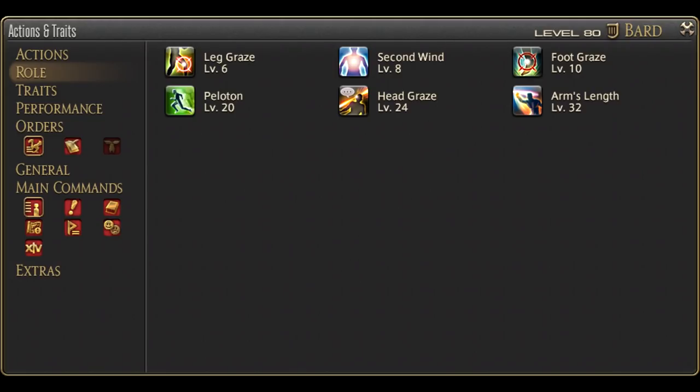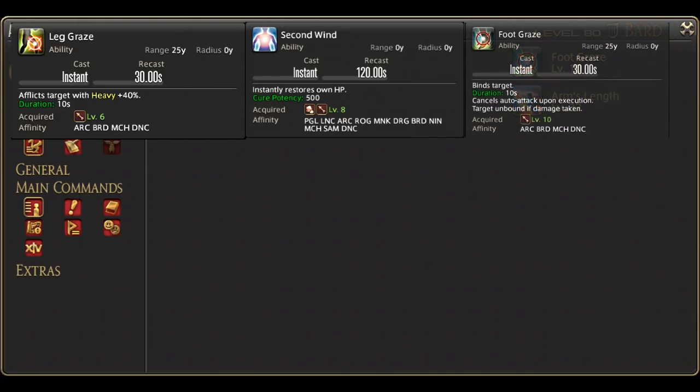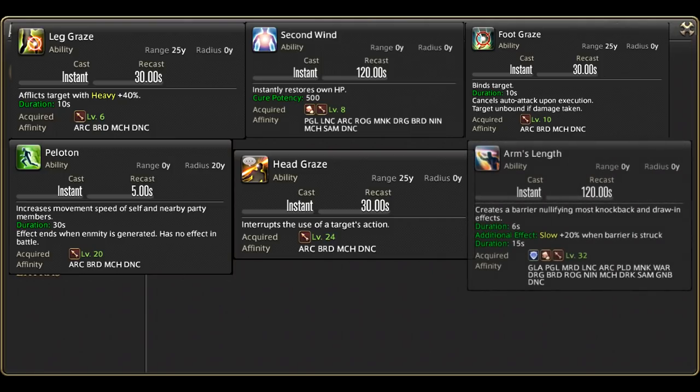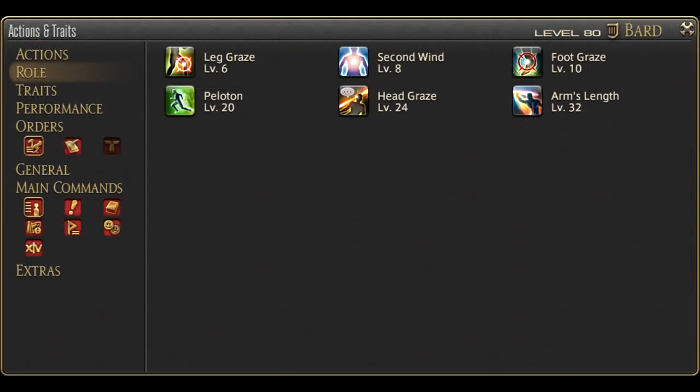In addition to all of your normal skills, you start with most of your role actions: Leg Graze, Second Wind, Foot Graze, Peloton, and Head Graze. Two levels later after obtaining the job is Arm's Length, the final role action. Make room for these as they are important to your performance as a Machinist. Check the ranged role actions guide in the description if you need an in-depth look into each of these skills.